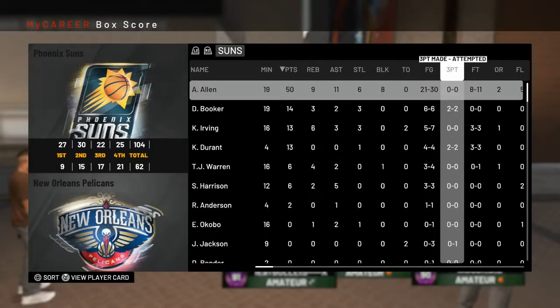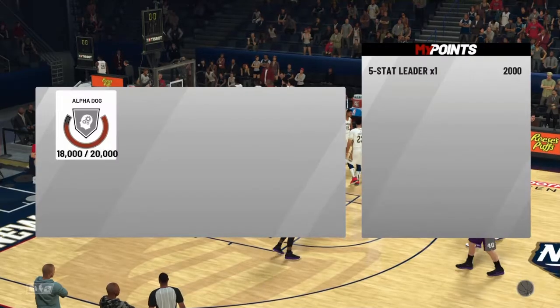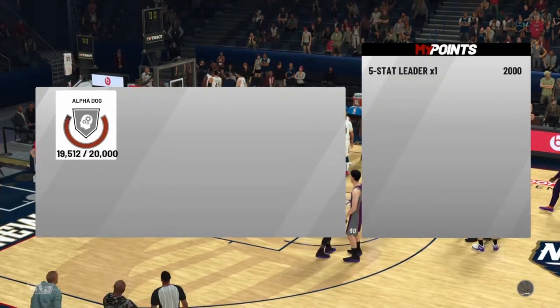So you can see on my team, I have 50 points, 9 rebounds, 11 assists, 6 steals, 8 blocks. The reason why we did this — we took out all the centers out of the game, I only put in 6-8 people, so they cannot get any blocks, which is perfect. I got all the blocks, and they're too small to score the ball most times, so it's easier for me to just score. I have 9 rebounds, I can get rebounds without anybody else in my way. It's easier for center, but it's going to be harder for point guards and little people.